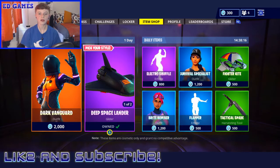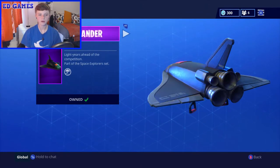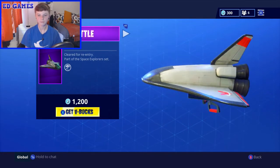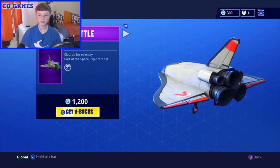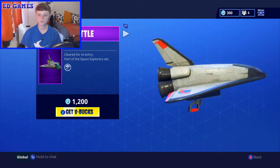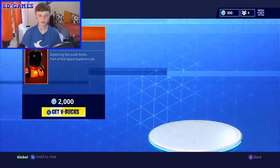Welcome back to another video. As the title says, we're going to be using a Deep Space Lander today. In the store right now, the orbital shuttle and the deep space lander are both 1200 V-Bucks. I've gone for the deep space lander — I think you could use it with more things because it's white with red.